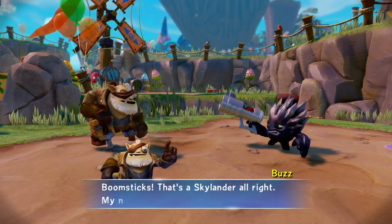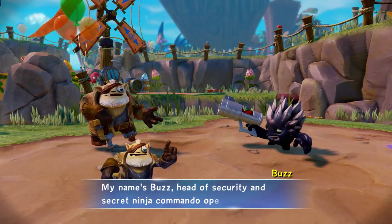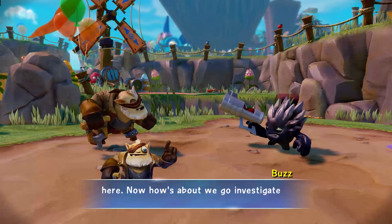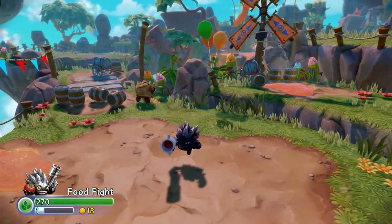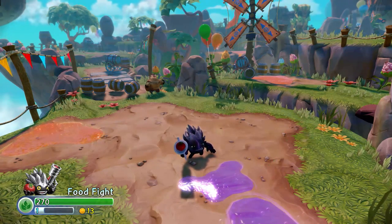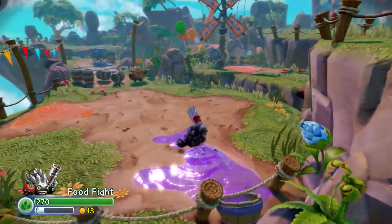That's the Skylander — his name's Buzz, head of security and secret ninja commando operations. He's asking us to investigate the ruckus, see what's going on, and how the Gulper and the other villains are tearing apart Soda Springs.